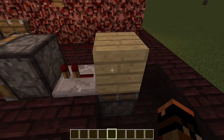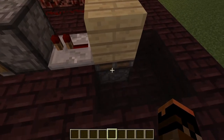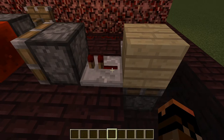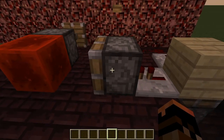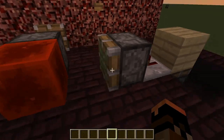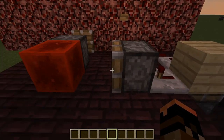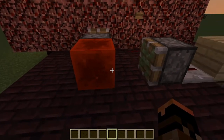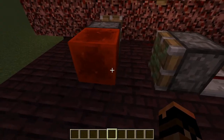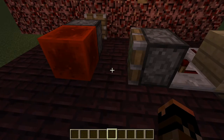When that repeater fires, it's going to power this block momentarily, and as soon as the block powers, it's going to extend that piston — but not before this redstone repeater gets a one-tick pulse. This repeater gives a one-tick pulse to the sticky piston, and the sticky piston just moves this redstone block between two positions.